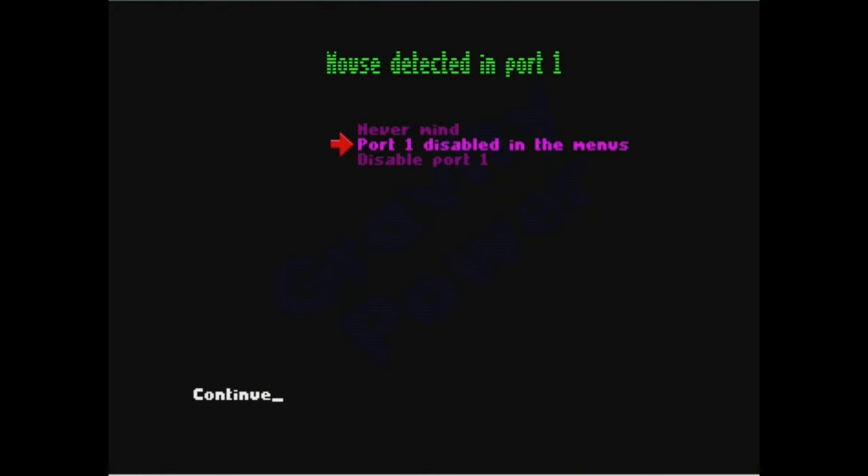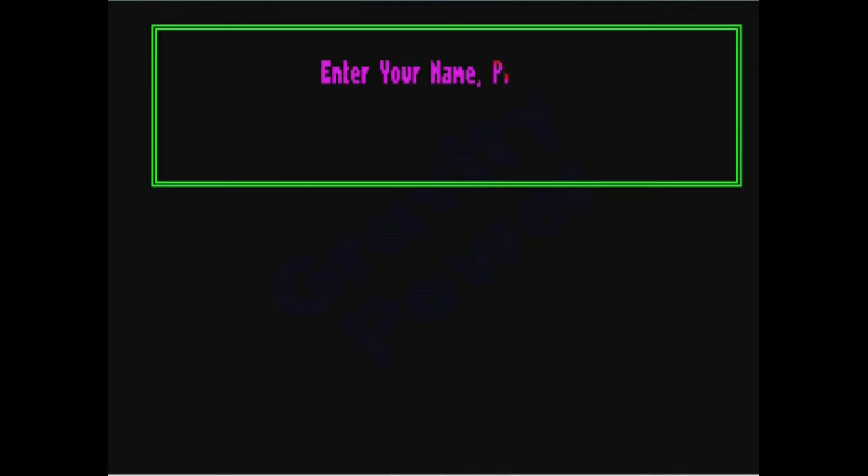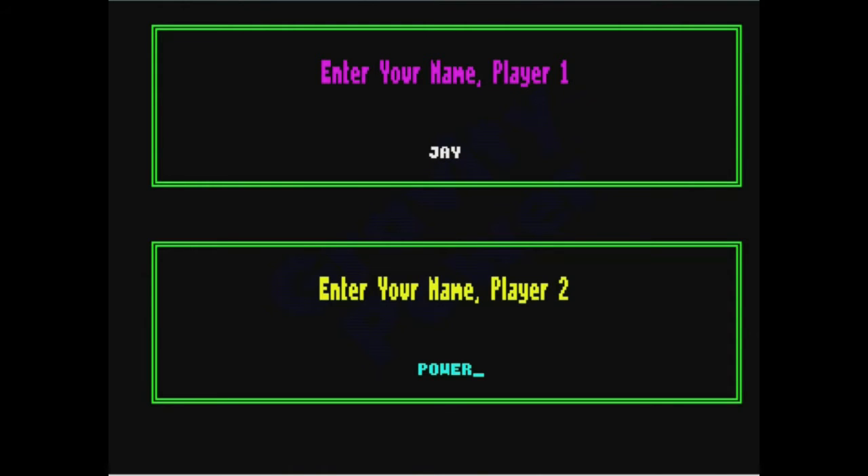Something's disabled in the menus — never mind, I don't know what that means. So we are playing Gravity Power on the level Peace Brother. Good enough a level as any to just sort of play around a bit. This is going to be a very short video. My name is not Amiga, my name is Jay, and I do not have a second player, so that person's name is Nobody.